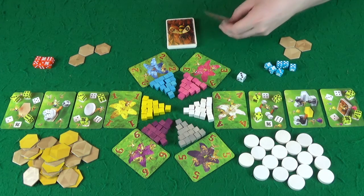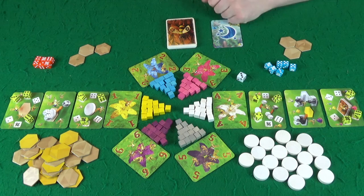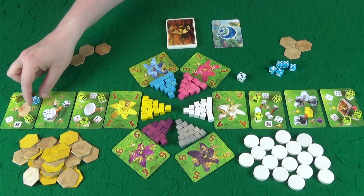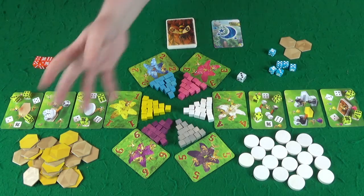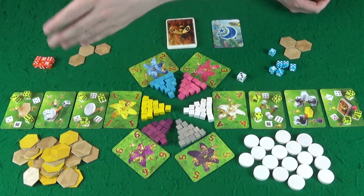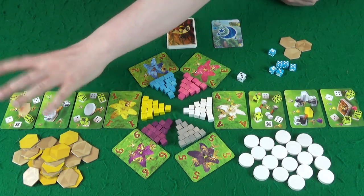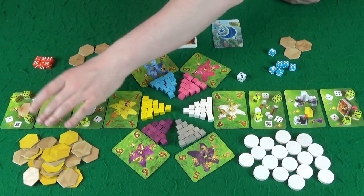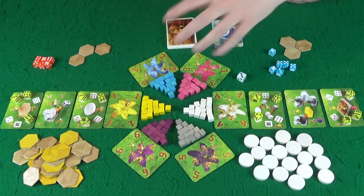Once we've done the day phase, we'd flip the card to do our night phase. This is the point you'd actually resolve all your worker bees. Starting with the first player, they would take theirs from the first card and resolve those — doing their hatching. You'd resolve each person who has one on the first card, starting with the first player, then move on to the next card, and the next card, and the next card.